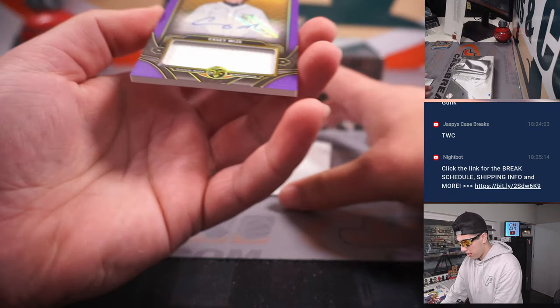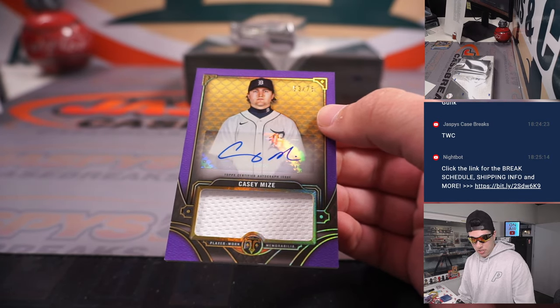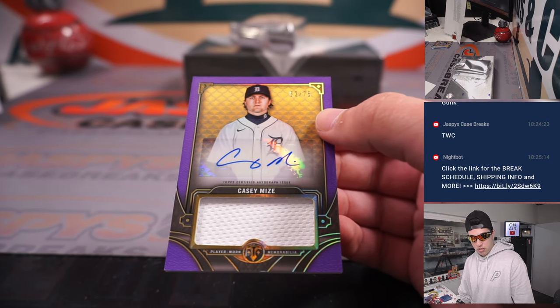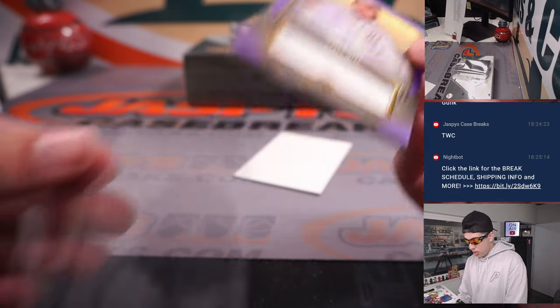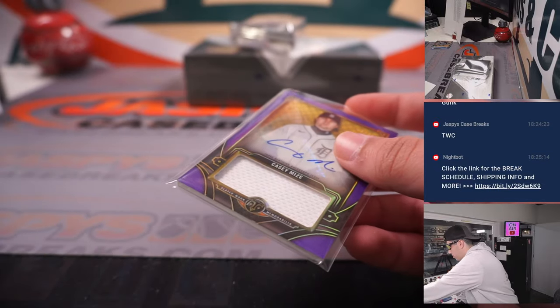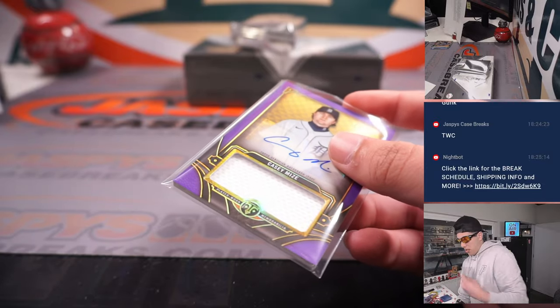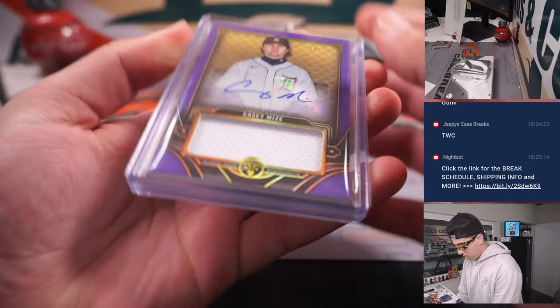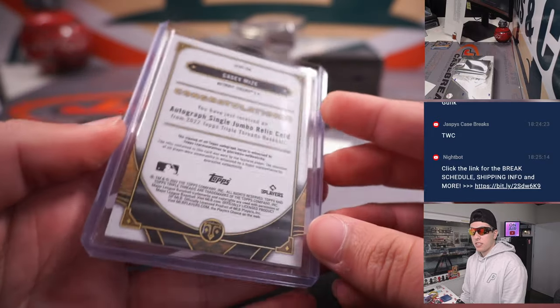Our auto is Casey Mize — relic auto, out of 75, purple out of 75, going to Detroit. Robert. 53 out of 75.